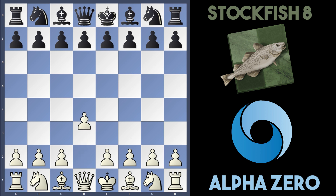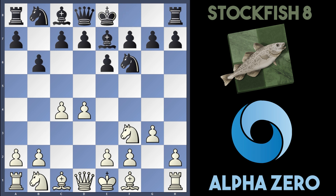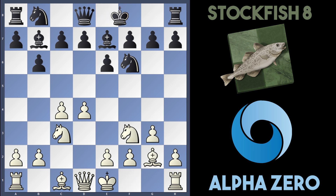AlphaZero is playing with the white pieces and Stockfish 8 with the black pieces. AlphaZero played d4, Stockfish played Nf6, and AlphaZero is very flexible with Nf3. Stockfish played e6 and AlphaZero played c4. Stockfish played b6, going to fianchetto the bishop on b7. AlphaZero does the same, fianchettoing their bishop. Bishop b7 is played, Nc3, Bishop g2, and both sides castle.